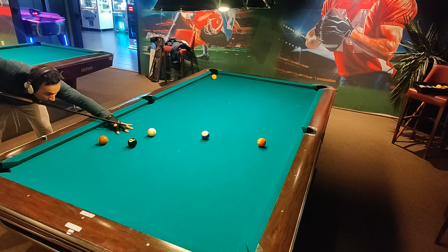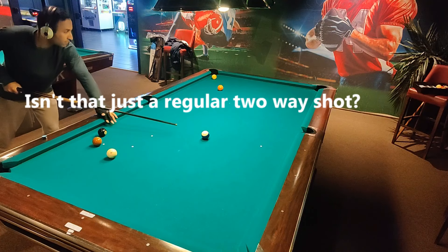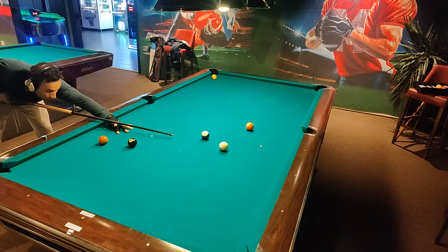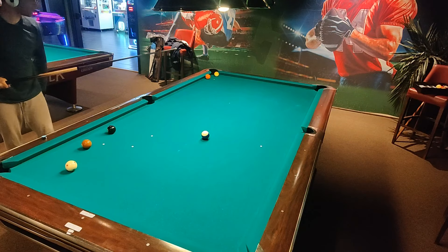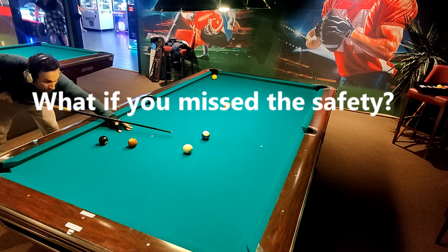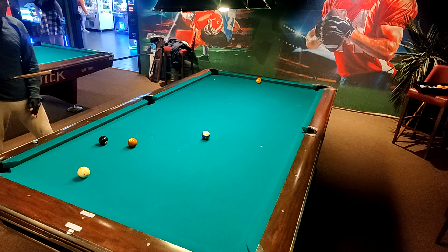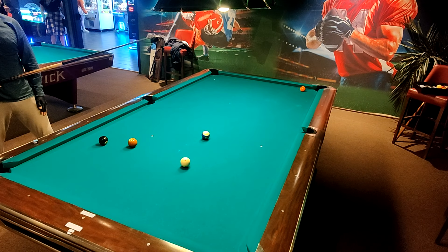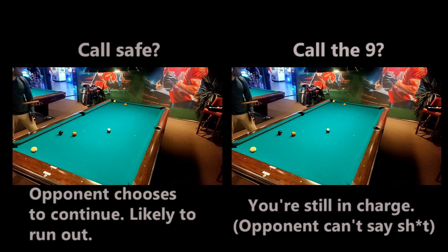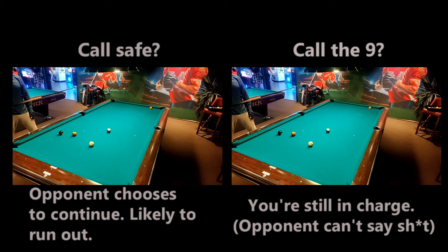You may ask yourself, isn't that just a regular two-way shot? Well, not exactly. It's not always a good thing to make a ball — maybe you know you're not going to have a shot at the next object ball. But what if you missed the safety and at the same time accidentally made a ball, which you could have called? Wouldn't you be better off if you had called a ball? Had I called a safe, my opponent would get to continue. That's why the smart choice is to call the 9-ball just in case I make it and wind up with a shot on the 5, even though that wasn't my plan.